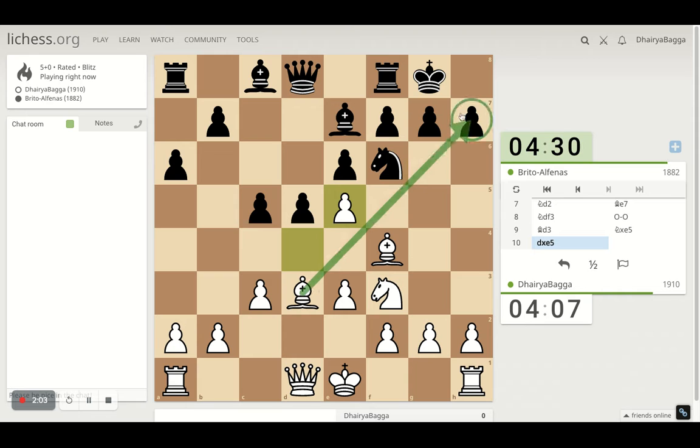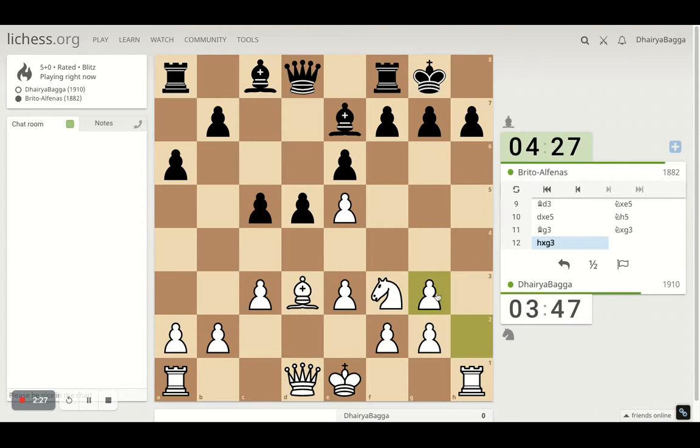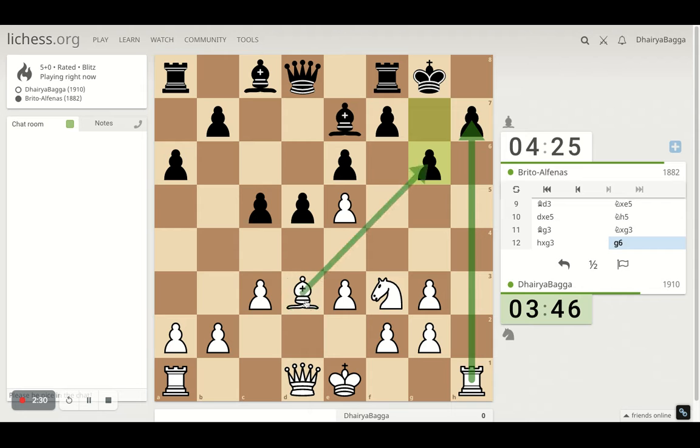This bishop is already on the right diagonal. He can come here though — okay, that's what he chooses. I have this move — can I take the pawn? Probably yes, but then I have to bring it back and my pawn structure here will be bad. So that will come down asking him to take if he really wants to. He does make the mistake because now I take and open up the edge file for the attack.